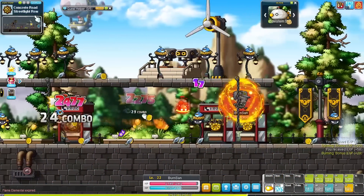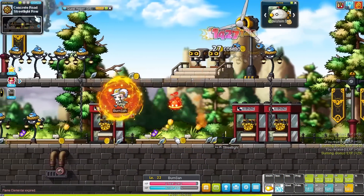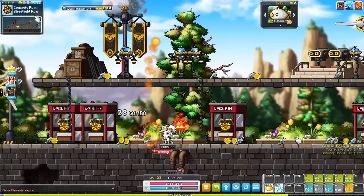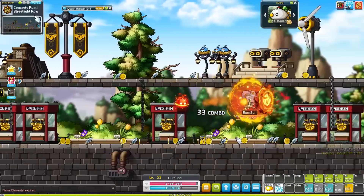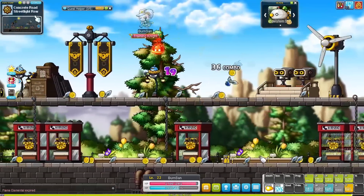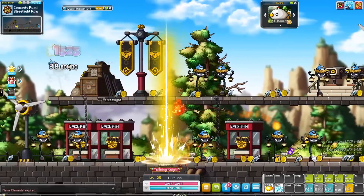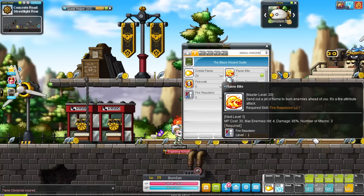In first job you learn Orbital Flame, which is your main mobbing attack forever. It shoots out one orb that returns, dealing damage on the way back as well — this skill will get upgraded as we go. You can also use the arrow keys to aim the skill in certain directions while you're juggling. These attacks have the fire attribute so they deal more damage to monsters that are weak against fire, like anything made of wood or that has the color blue.